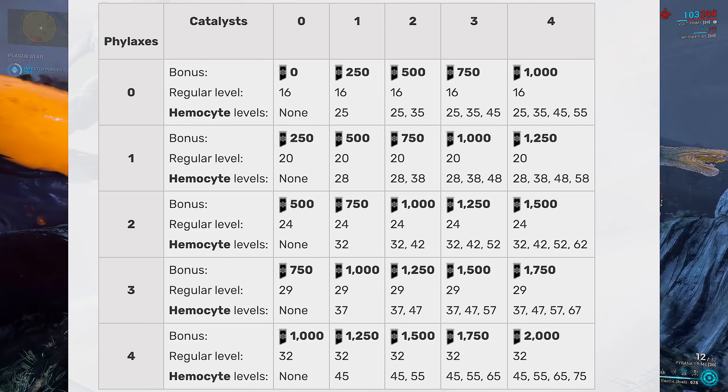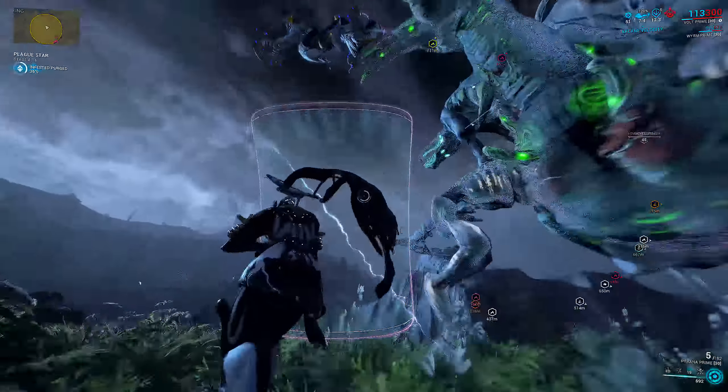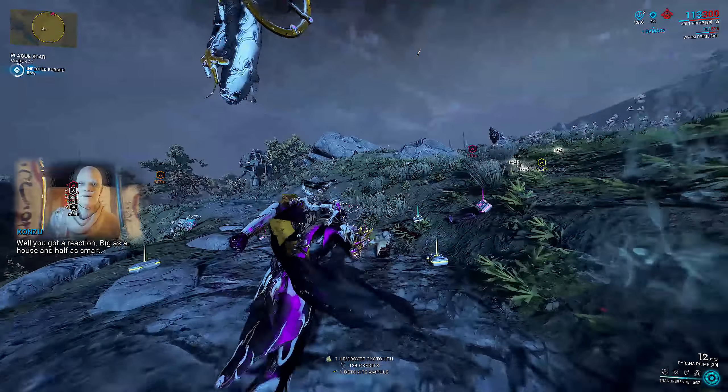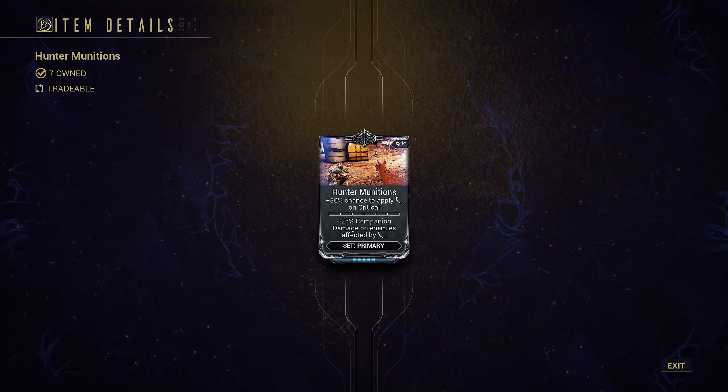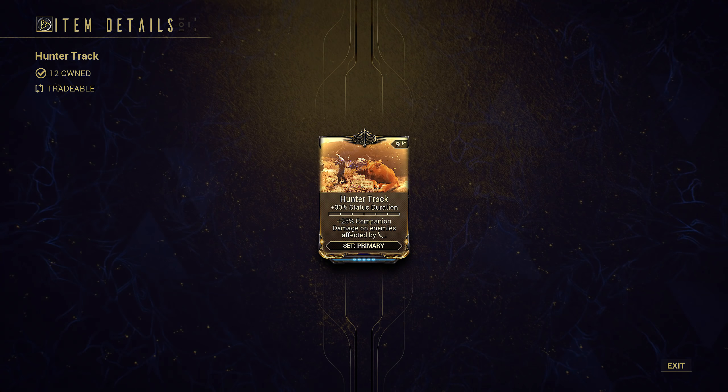In Stage 4 you kill infested to increase the purge control bar, depending on the number of Phylaxes and catalysts inserted in Stage 2. This affects the level of infested and the number of Hemocytes that spawn at predetermined purge percent values. Once you've reached 100% purged and killed the last Hemocyte, you can extract. Hemocytes drop Hemocyte systoliths used to craft dojo statues, and have a chance to drop the Hunter set mods — Hunter Munitions being the highlight, Hunter Adrenaline also useful as a better Rage mod.